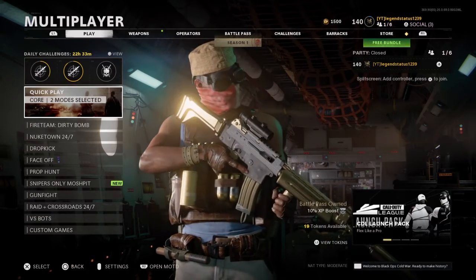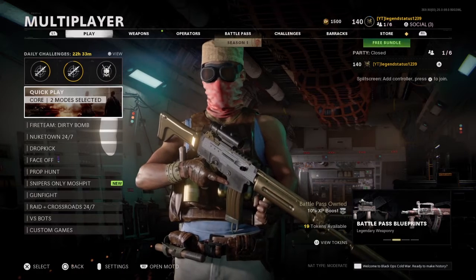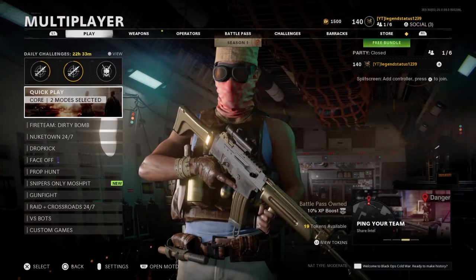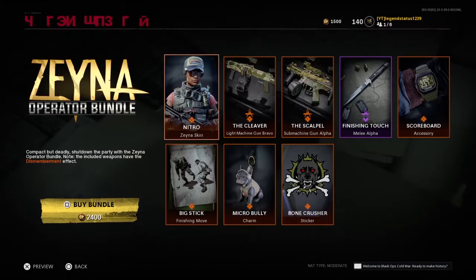What's going on, you legends — we're gonna go over what is new on Cold War. I'm gonna go straight to the store, and we have a new operator called Xenia.